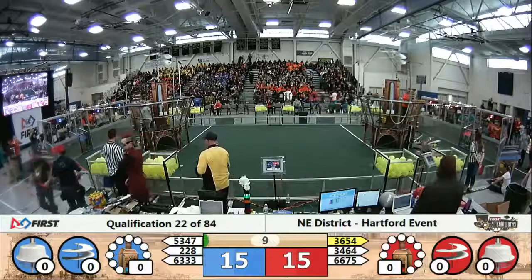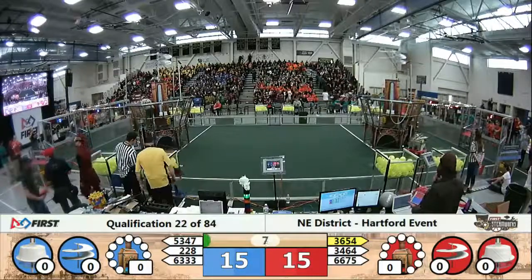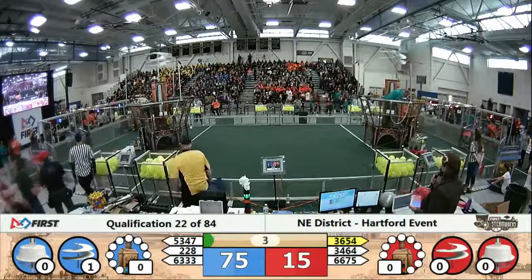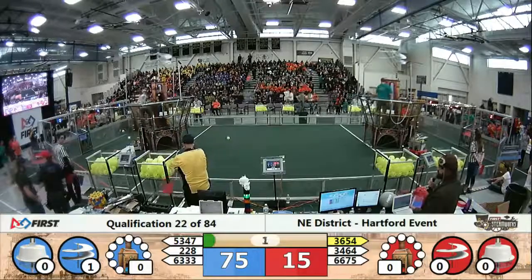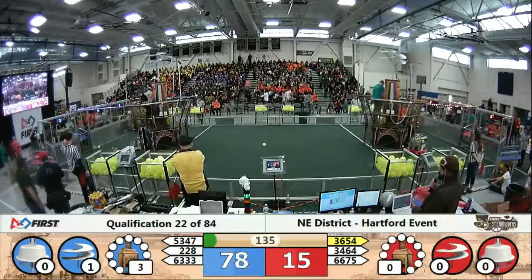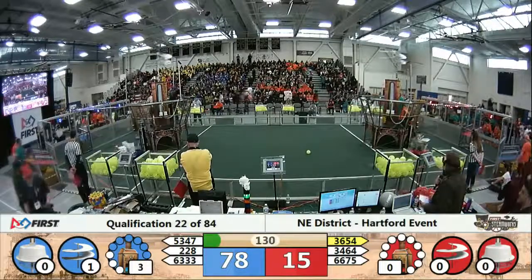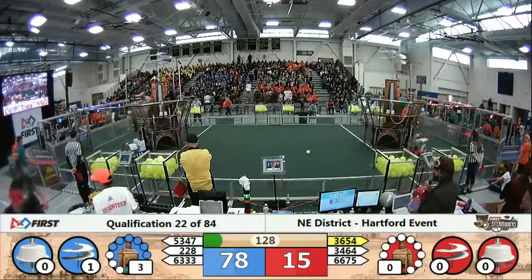Match 22, autonomous. Wheel gears go — 3654 gets it. Looking for that gear in autonomous. Blue Alliance gets it. That is 60 points added to the 15 for mobility. And we've got some boiler action courtesy of Gus, 78 to 15.